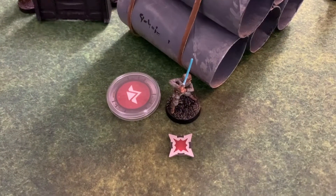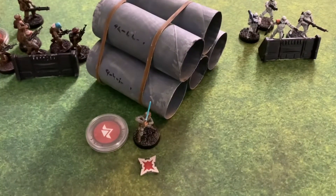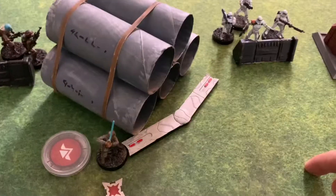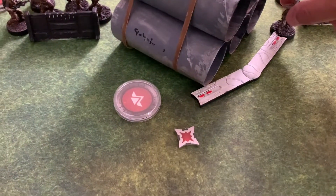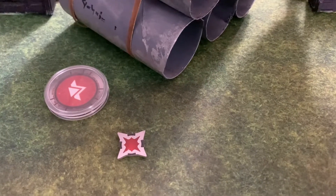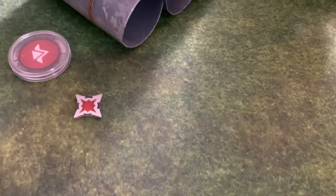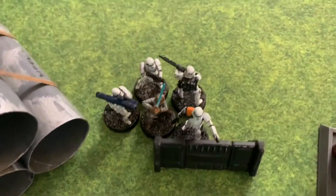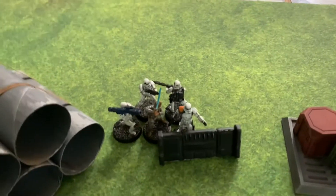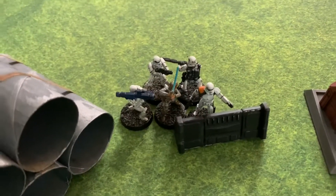I'm going to activate Luke Skywalker. With Luke I'm going to hustle him up — his first move goes toward these troopers, and his second move takes him into melee with the stormtroopers. He touches the base and everybody goes around him making base contact. Luke has the ability to get a free melee attack when he moves into melee — he's fighting with his lightsaber, hand-to-hand combat.